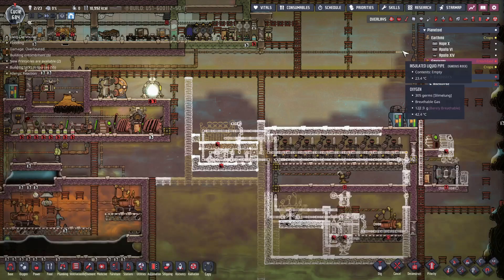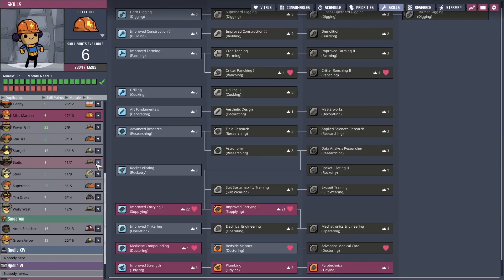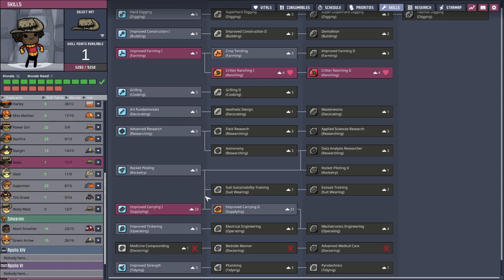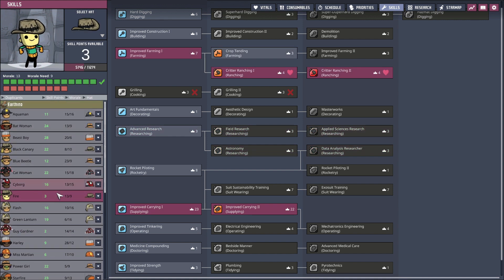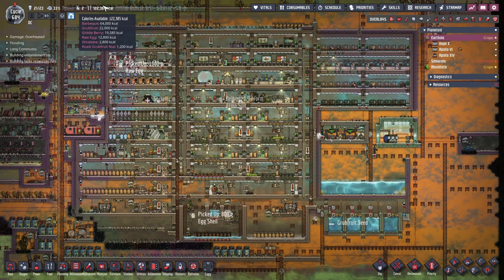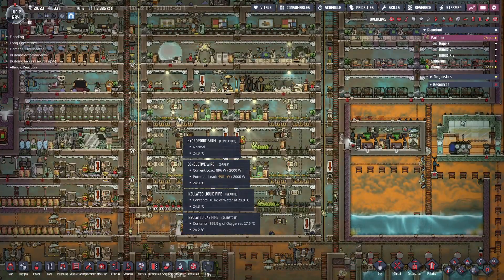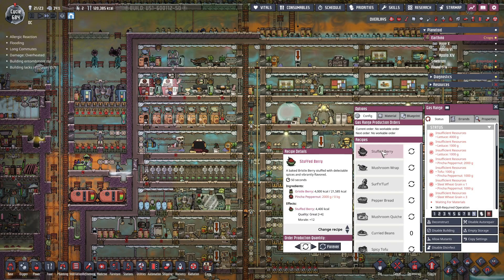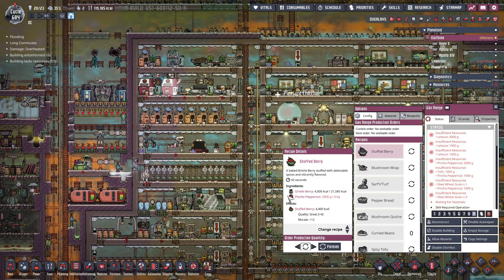What do we got? Probably need to check on our skills here. Like Wally West - you could use some carrion. Static, you can use some carrion. I don't think anybody else needs anything. Food-wise, we're doing a lot better. Look at this - barbecue. We still got some gristleberry coming through, which technically shouldn't happen. Oh wait, yes it does - we want gristleberry because gristleberry is used in stuffed mushrooms. Or stuffed berry. The problem is while we have lots of gristleberry, we have no pinch-o-pepper nuts.